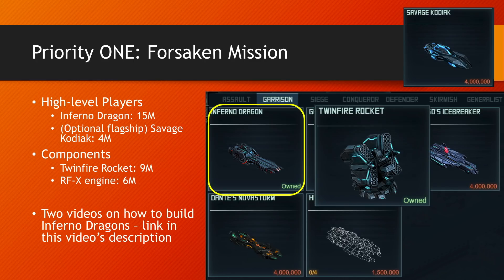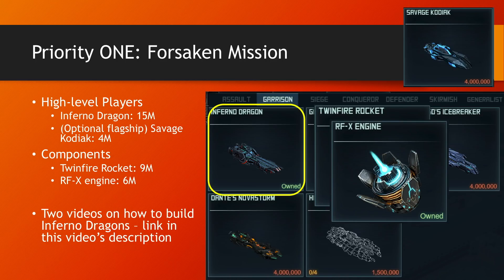As far as components go, get the Twinfire rocket for 9 million points, and optionally the RFX engine. That's not a must-have, as the rocket is, as you can use Speed System 6 instead, but it's a nice to have. Particularly, I use it in my fleet and I'm happy with it.